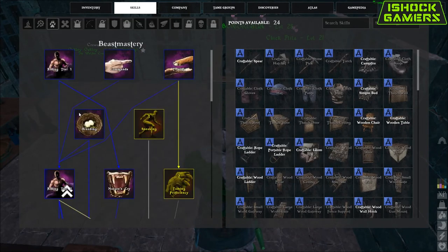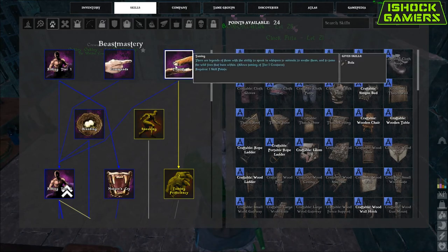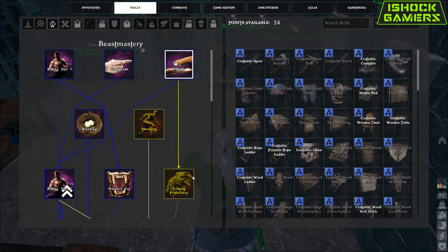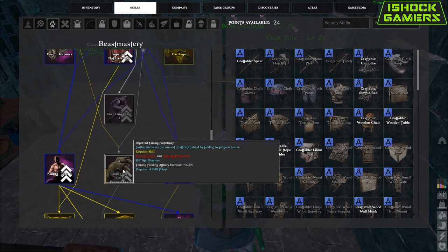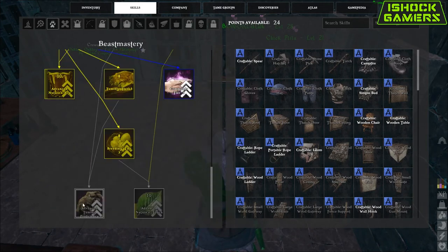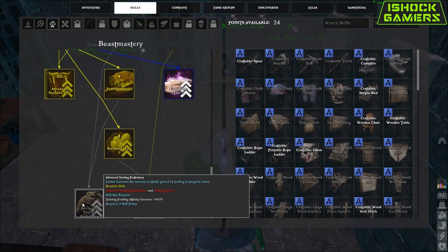Once you unlock Beastmastery, you'll need a few different skills depending on the tier of tames you're looking for. To start, you'll need Taming on the top right. Higher levels of taming proficiency will allow you to tame beasts faster, get more taming effectiveness bonus levels, and use less taming foods. I'd recommend getting taming proficiency, improved taming proficiency, and advanced taming proficiency if you can afford the points, but it's not necessary if you don't have them, so don't worry about it.